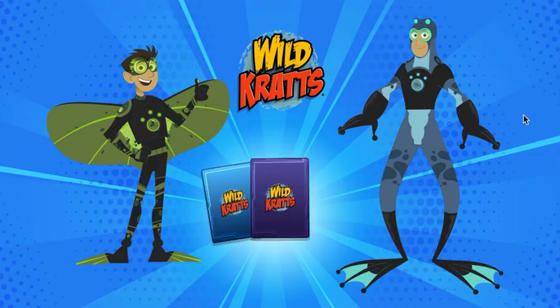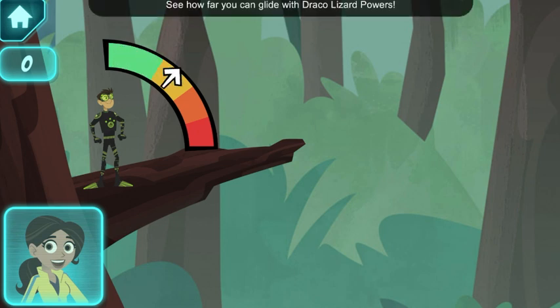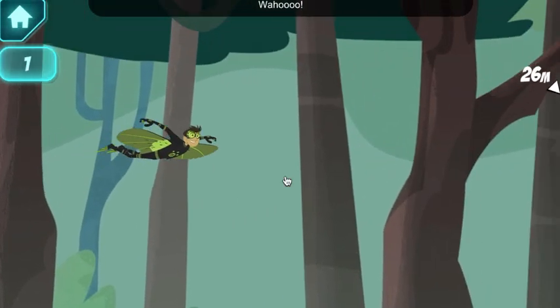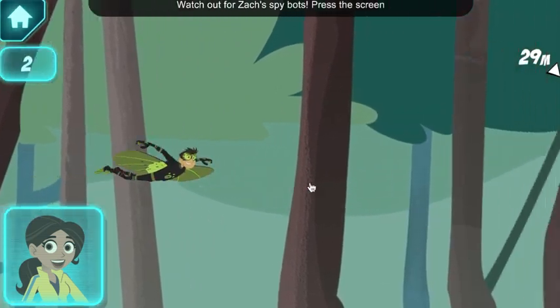Draco Drip. See how far you can glide with Draco Lizard powers. Tap the screen or press again to set your angle and launch. Woo-hoo! Watch out for Zack's Spy Bots!